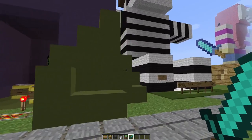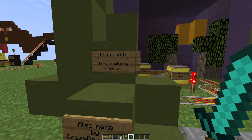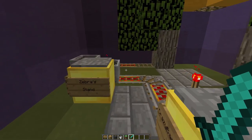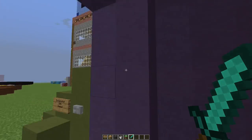Over here we have a nice little exhibit. This was crazy_banana233's photo booth — this is where I got a screenshot with Zeebs. So this is a little photo booth that crazy_banana made, which I think is actually pretty darn cool. You can stand here and take a photo with whatever person, and it sort of has like a little design to it. I like that a lot.